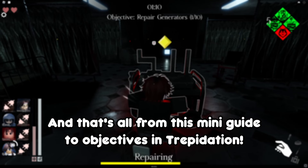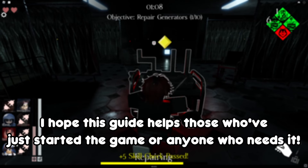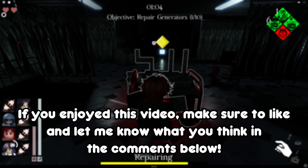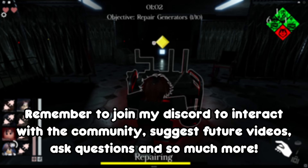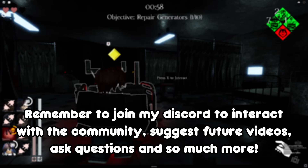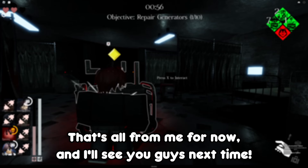And that's all from this mini guide to objectives in Trepidation. I hope this guide helps those who've just started the game or anyone who needs it. If you enjoyed this video, make sure to like and let me know what you think in the comments below. Remember to join my Discord to interact with the community, suggest future videos, ask questions, and so much more. That's all from me for now and I'll see you guys next time.